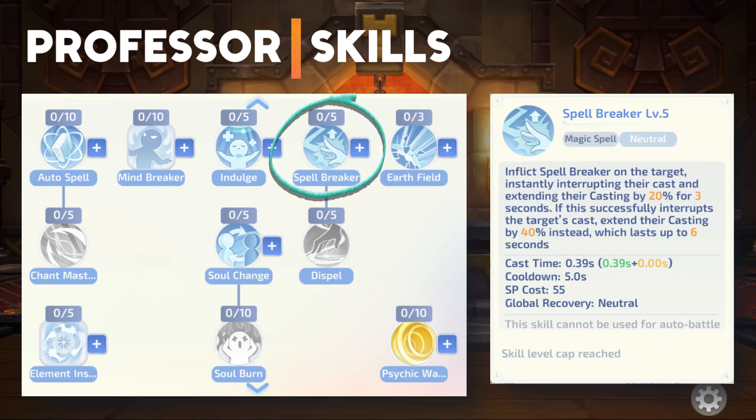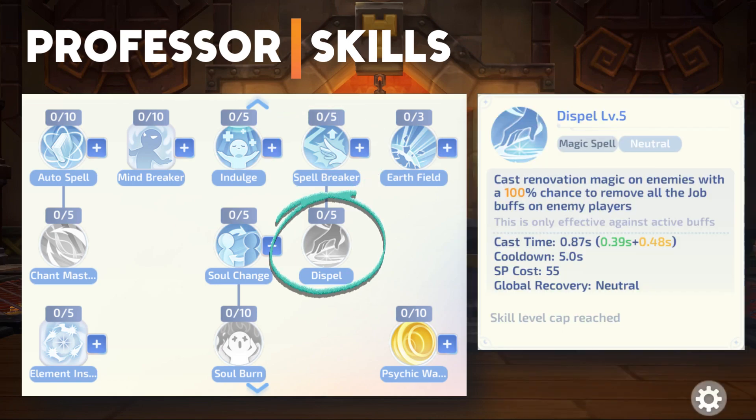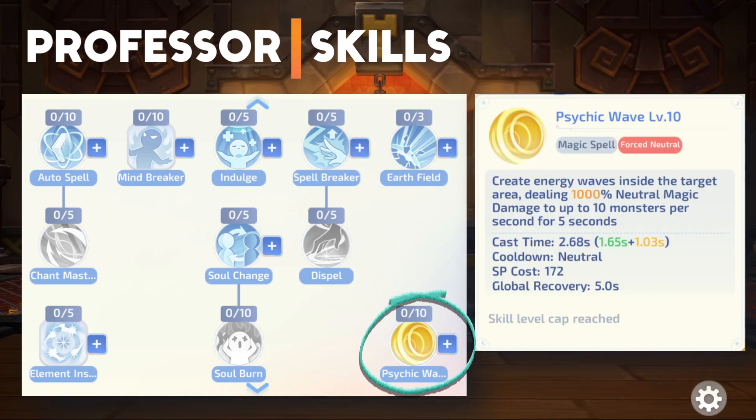Spell Breaker is a single target skill that interrupts a caster and increases their casting time. Dispel is a single target skill that removes buffs from an enemy. Earth Field creates an Earth domain that disables players from casting AOE skills inside it. Psychic Wave is a neutral AOE skill that deals massive damage to up to 10 enemies for 5 seconds.